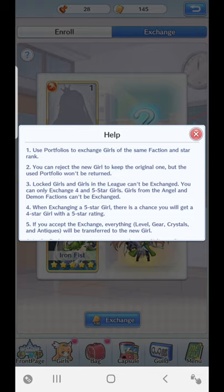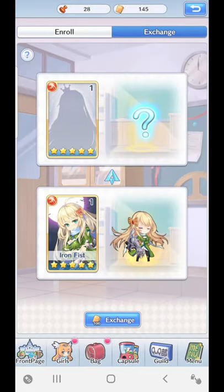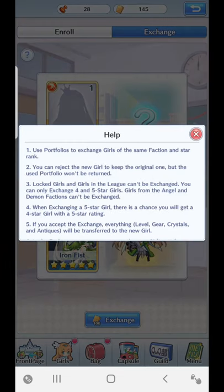It also says: when exchanging a five-star girl, there's a chance you will get a four-star girl at a five-star rating — that's a really key one. So for example when I click here, I might get a Diva. Diva will be a four-star girl but she will be at a five-star rating, so it's like a four-star being upgraded into a five-star. Sometimes you get those kinds of girls too — you might not get a five-star base girl.